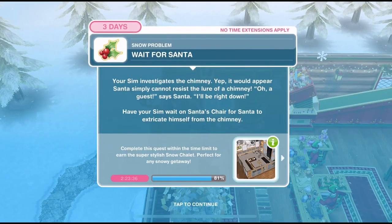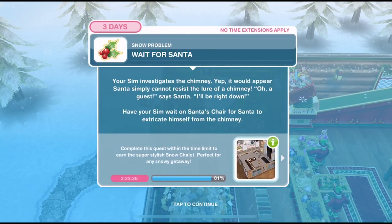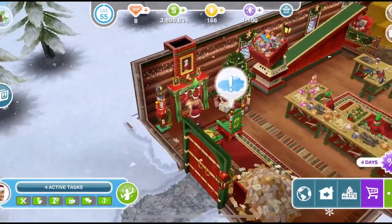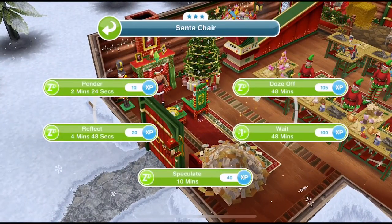We've finished searching. Now we need to wait for Santa. Your sim investigates the chimney — yes, it would appear Santa simply cannot resist the lure of a chimney. "Oh, a guest," says Santa. "I'll put you right down." Have your sim wait on Santa's chair for Santa to extricate himself from the chimney. Let's click on the chair — we need to wait for 48 minutes.